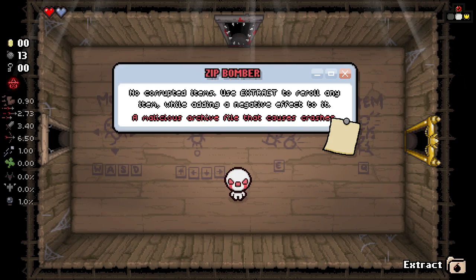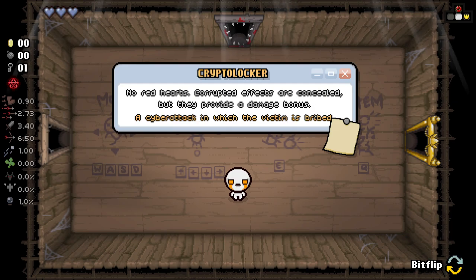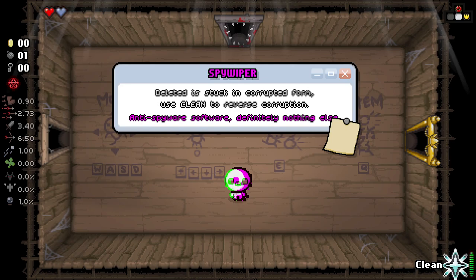He's extracted to reroll any item while adding a negative effect to it. A malicious archive file that causes crashes - the Crypto Locker, no red hearts. Corrupted effects are concealed but they provide a damage bonus. A cyber attack in which the victim is bribed. Spyware - Deleted is stuck in the corrupted form and using clean to reverse the corruption. Anti-spyware software.